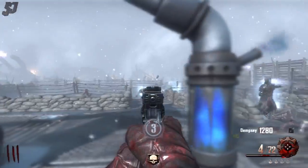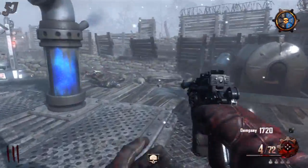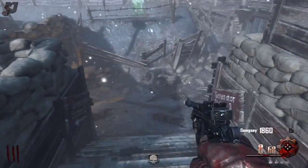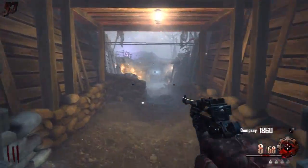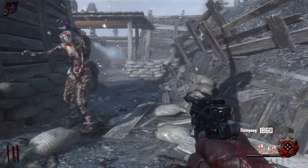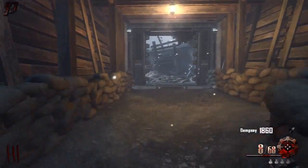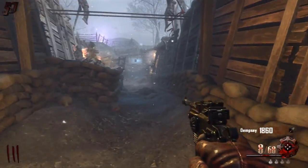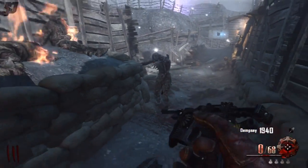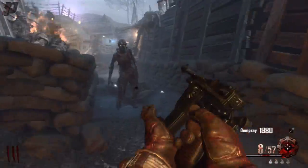This Mauser obviously replaces the starting pistol we've been used to in just about every single map — I think since World at War we've had the Colt M1911. This thing does seem to be about the same power in terms of how many shots you can put into zombies before you kill them. It's got a weird reload that kind of annoys me though — it only loads one bullet sometimes if you're not careful to wait for the full reload animation.